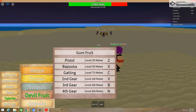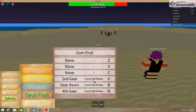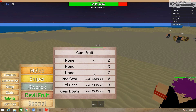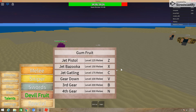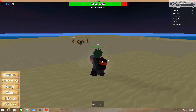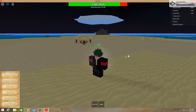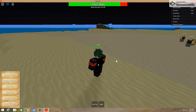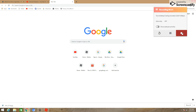So that's the Gum Gum Fruit showcase. So yeah, when you click third gear it's got none, and then when you go to fourth gear, it has no moves yet. But once they do update it, it'll be really good. Because then instead of six moves, you're going to have twelve moves. That's pretty good. But yeah, so that's the Gum Gum Fruit. And sorry for my voice, I'm a little sick. Bye.